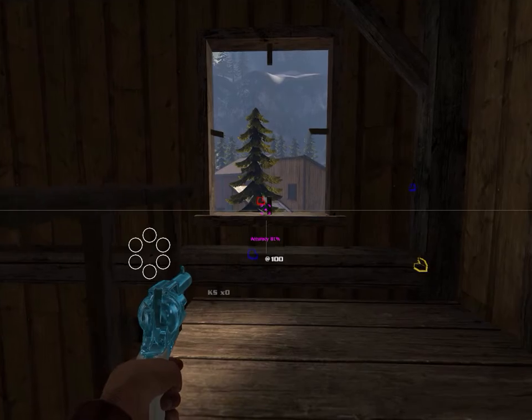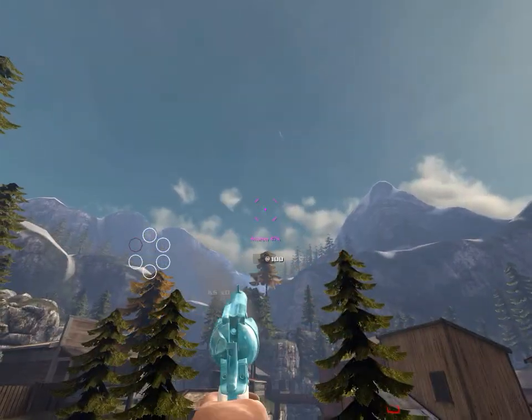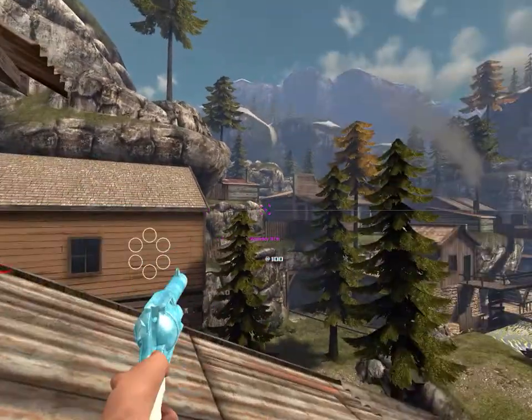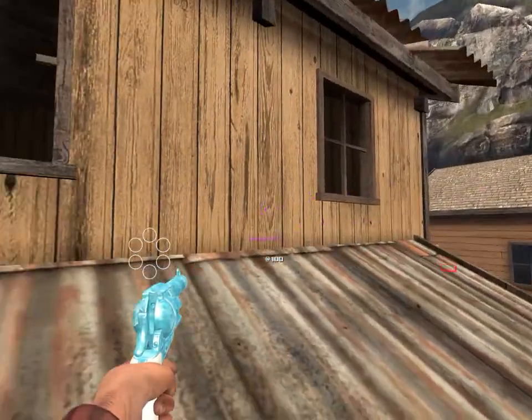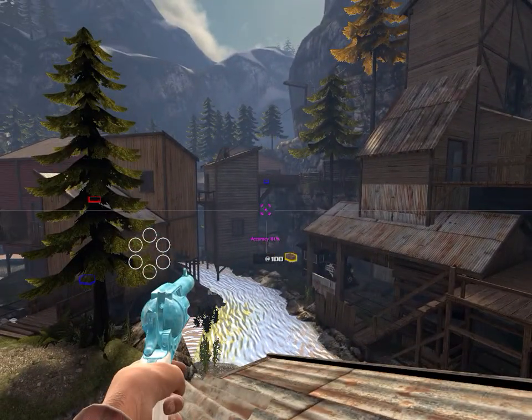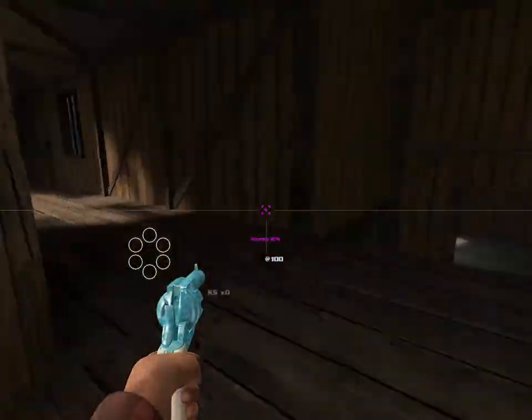This here is my Peacemaker skin, kind of an ice theme that I went for with this one. The starter is completely white, the bullets are white, and then the entire body of the weapon has this ice sheet applied to it. This is actually just one of the textures from the game, from the map Snowy. I struck that on top of the Peacemaker and changed the colors a bit.